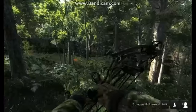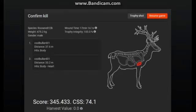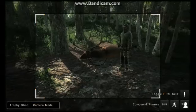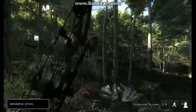I just dropped him. He scores 345 — and I hit a perfect heart shot. Let's get a trophy shot. Let's keep going and try to find us a trophy gobbler.